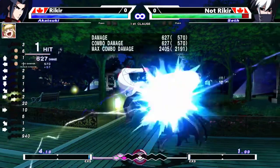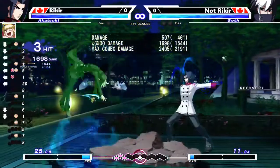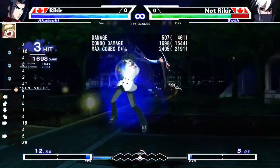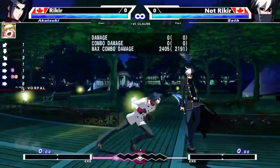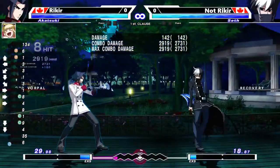For example, if I do 214P, normally I can't combo off of that mid-screen — you can do it in the corner, but mid-screen I'll have to Chain Shift. And then you get small pickups. So you can use it to extend combos.